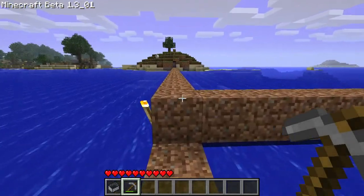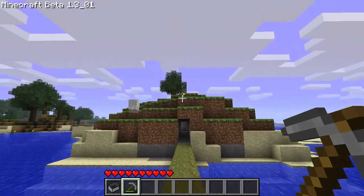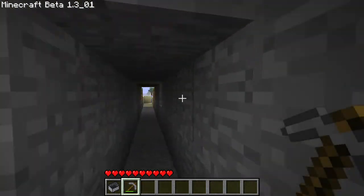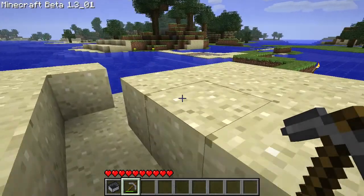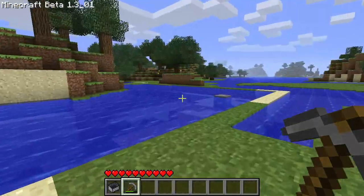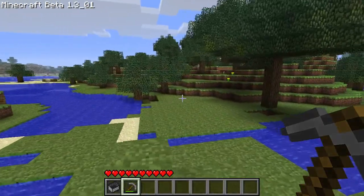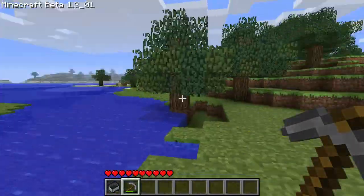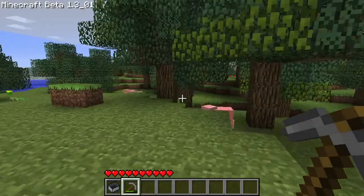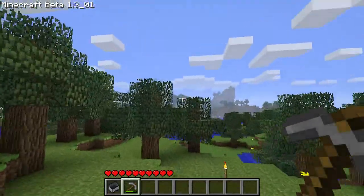One trail is at water level and the other wasn't, so mobs couldn't get to me. I remember so many mobs killing me on this island until I put in this tunnel — I got killed so much back then. There's a huge mountain over there and I think I explored a little bit beyond that. In retrospect I really didn't explore all that much, but it felt like a ton back when you just joined the game.